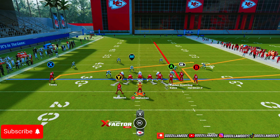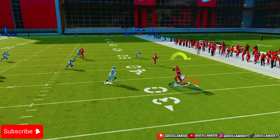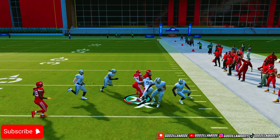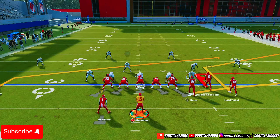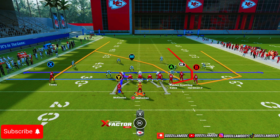I do recommend running this play to the wide side of the field. Another good thing: if somebody tries to take away that B corner out, you can easily hit your tight end right here, get a good animation, one catch, one juke, and y'all can be gone. So between Stick, Mesh Post, and Spot, you can always audible to Verticals.